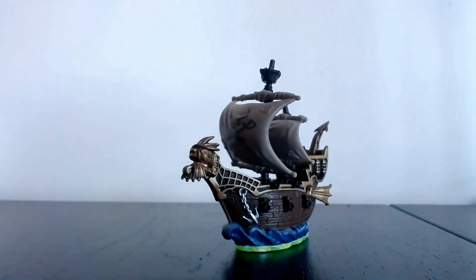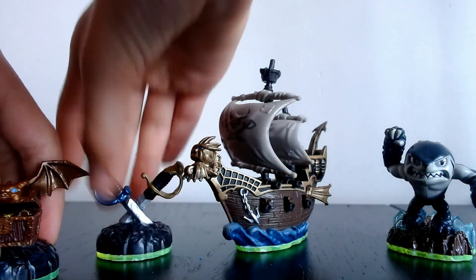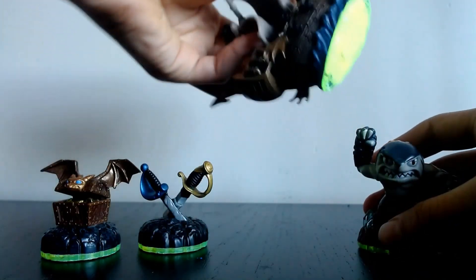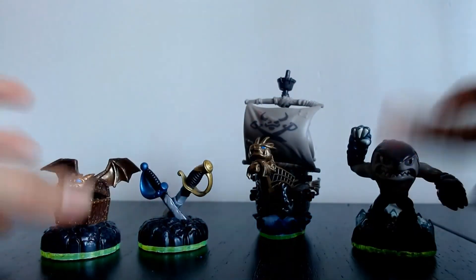The final thing is actually an Adventure Pack — my first ever Adventure Pack — which is the Pirate Seas Adventure Pack. It comes with the Pirate Seas level, Tariffin of course, the Dragon Treasure Chest, and the Double Swords — little magic items you can use. This also gives a whole extra level, which is really cool. And Tariffin is the shark Earth Skylander. That's all that I got.